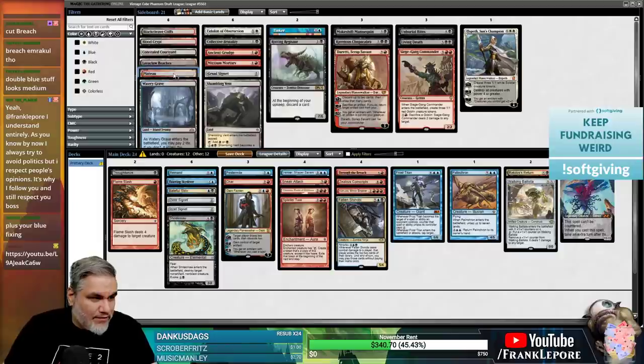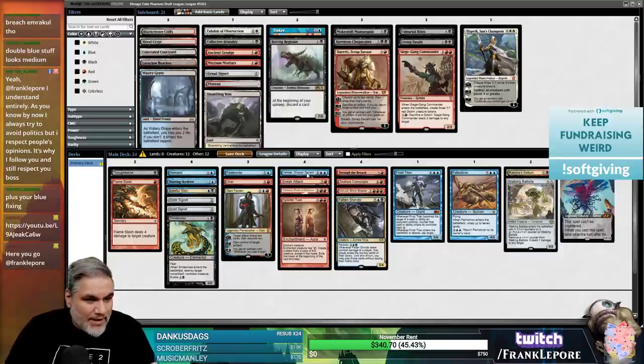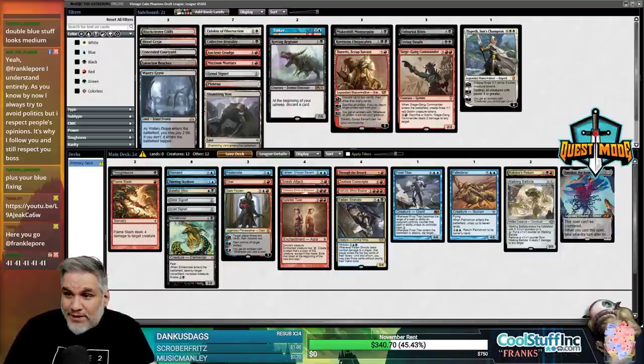We don't need a lot of blue fixing because most of our fixing is black-red, so we'll have a good amount of islands. I'd rather not take out Venser, Frost Titan - Palinchron is part of the combo. We're definitely still a red-blue deck so we're going to have a ton of blue cards.